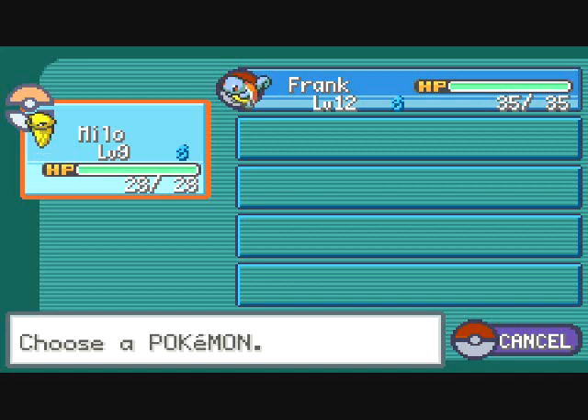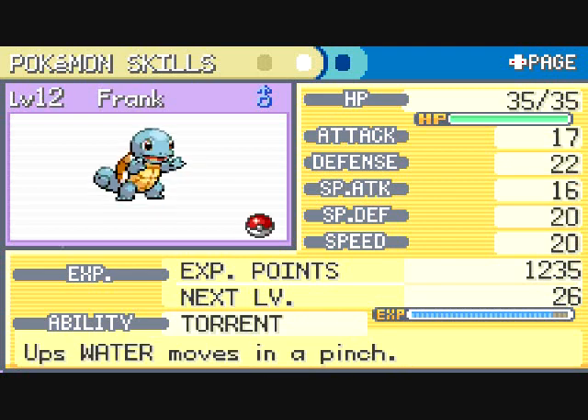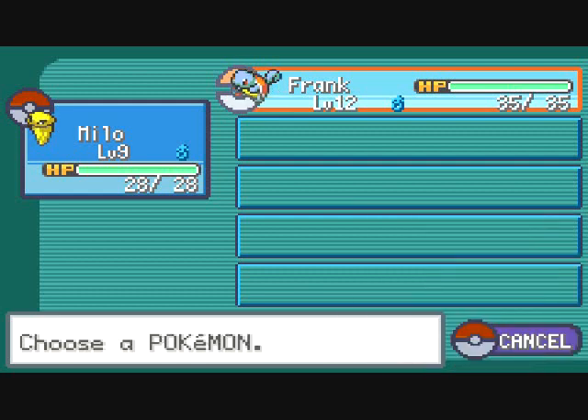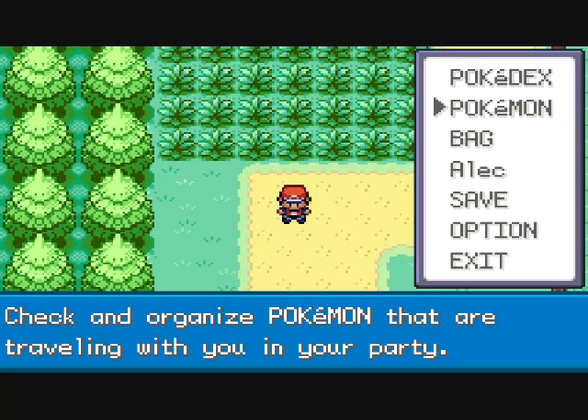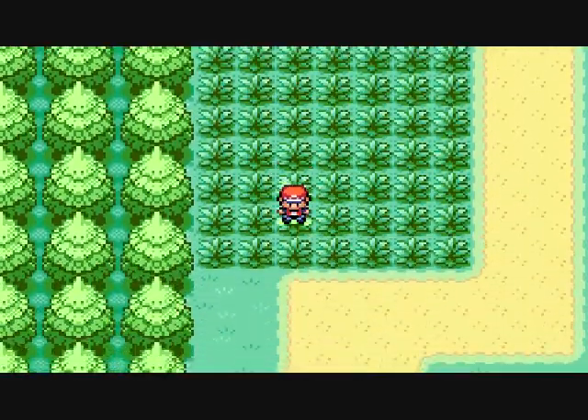I've been leveling up Milo and Frank a little bit. And my god, does it take forever — it takes freaking forever for Milo to get crap done. Anyway, I stopped them pretty close to level 10 for Milo and level 13 for Frank, because something happens on those levels for each of them.